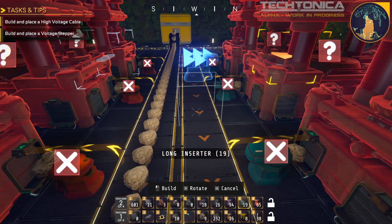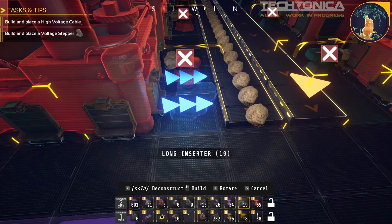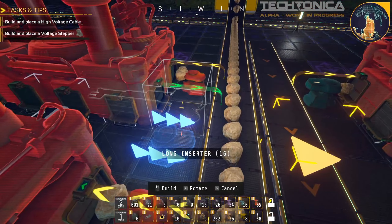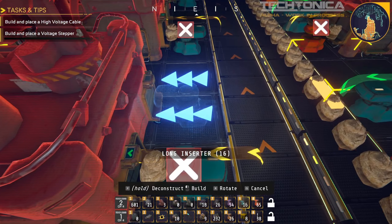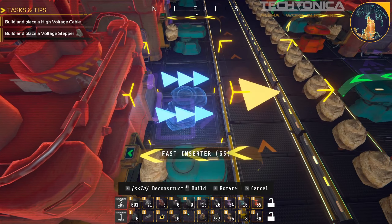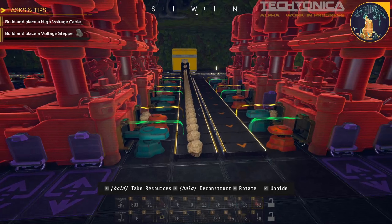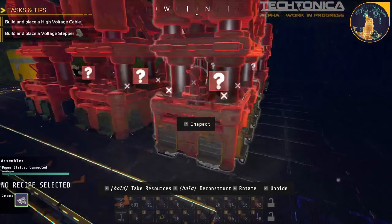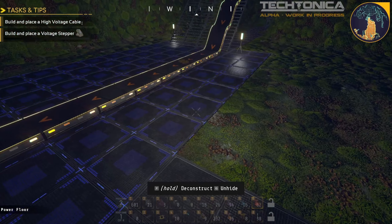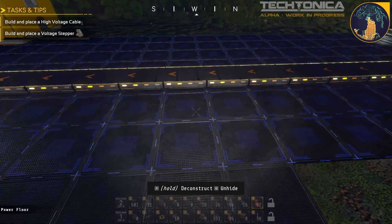This is the output for these two assemblers. We've got long inserters this time — we're going to place them on the far belt. Our output, which is these little coolant module things. And then this side is the same thing except we don't need the extra reach. Output, output, output. And then we're going to have matching input belts on either side here to bring in the iron components and the shiver thorn goo.